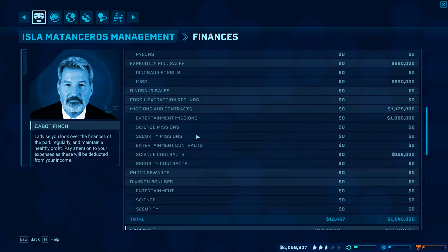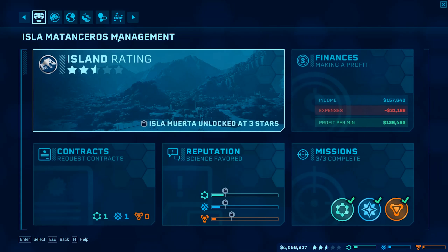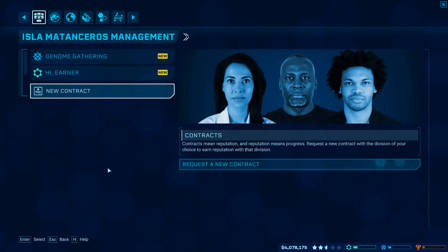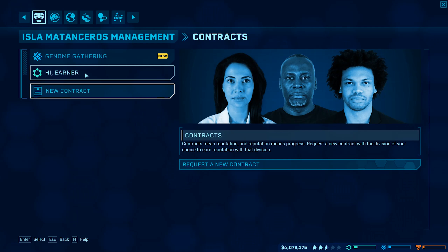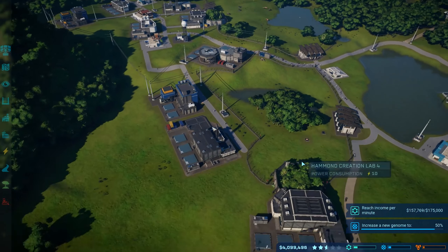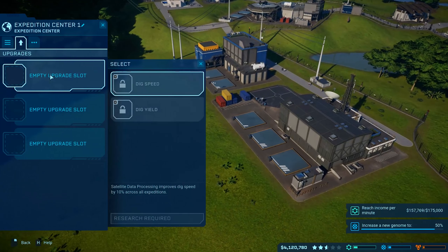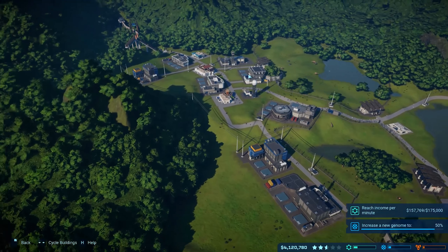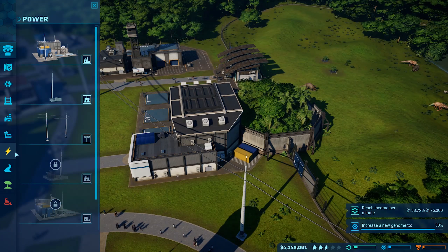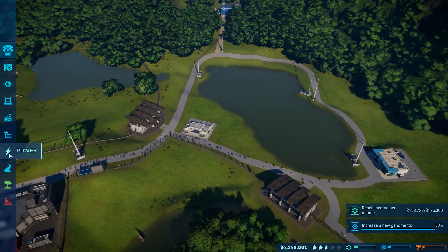Here's our breakdown which is pretty good - island management, contracts, reputation, missions, and then the finances. I still got the genome gathering one to do - I gotta get a new genome to 50%. What am I doing? I need to do some research. Also could upgrade one of these to have more success rate - it does take more power to do so. And you know what, this grid over here is actually not connected to the rest of the power grid - I should probably change that.